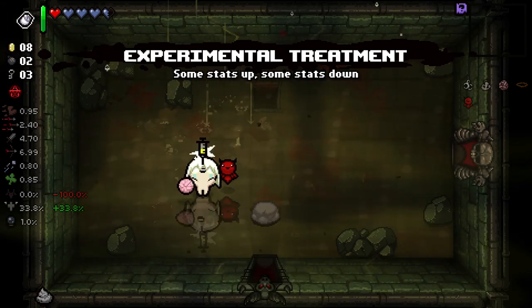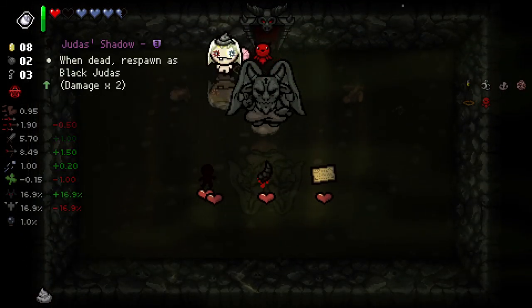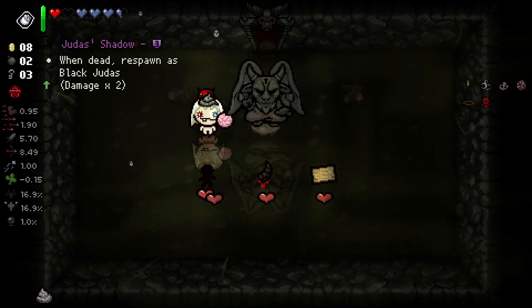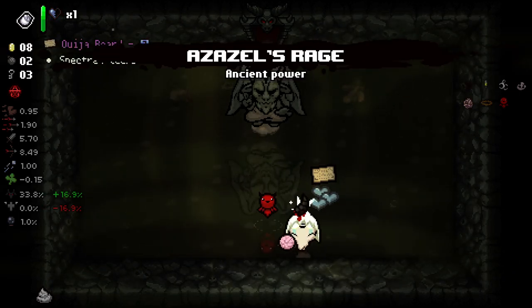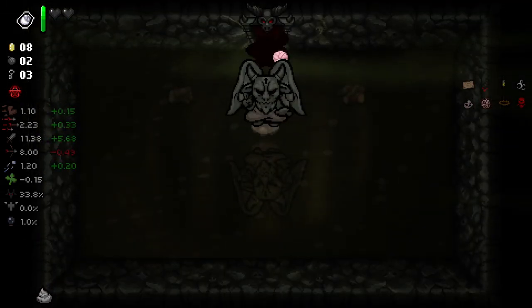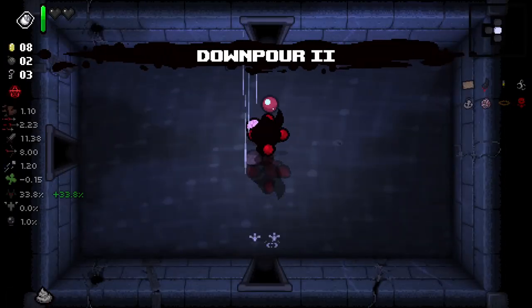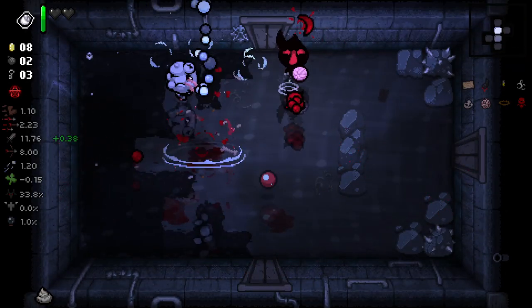Experimental treatment - I'm going to take that just because. I'm going hard - it's a bit risky but we're looking great. Respawning as Dark Judas here - kind of an interesting thing. We get that massive damage boost to kind of offset that fire rate down, and then we've still got our invincibility, so we shouldn't take too much damage here.